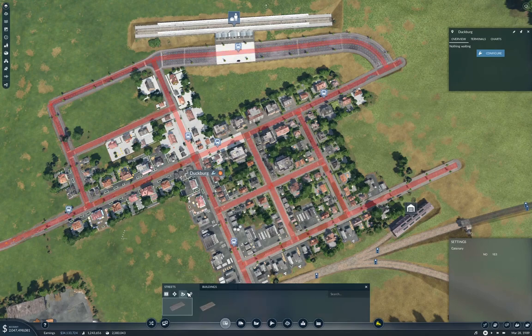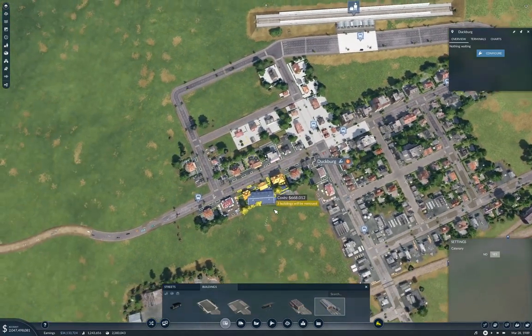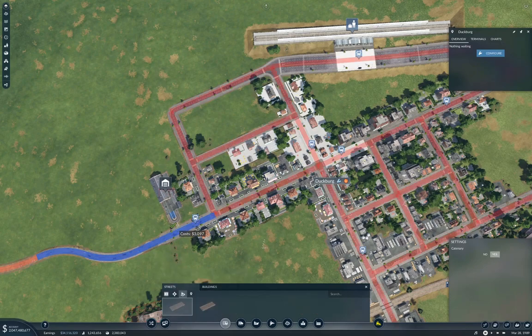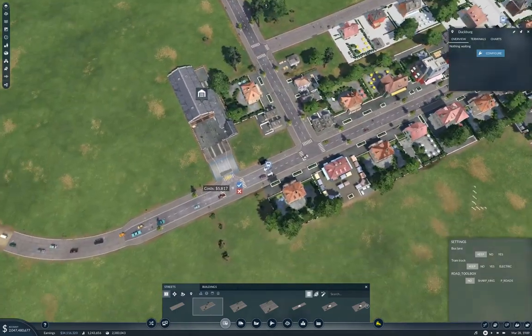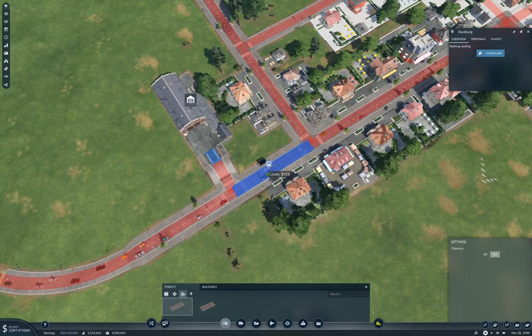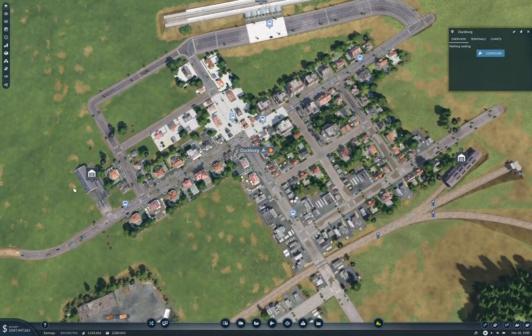We want one of these — nice. You've got to get your trams on the line. Stick that there. Now we'll tramify everything — that's a little bit more tram track than we actually need, but that's fine.